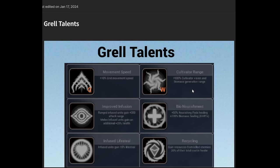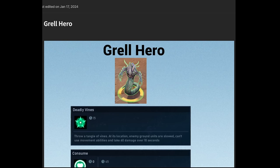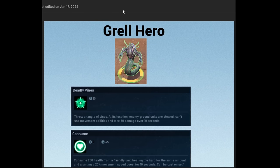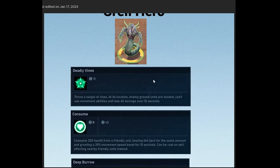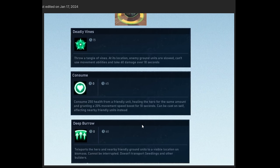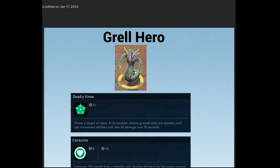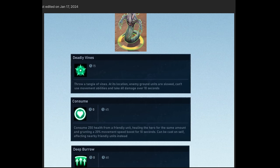Here's a quick look at Grell Talents. And here is the Grell hero — one thing to mention: the Grell can choose any of the Protectorate heroes or its own hero, which right now is called the Grell hero. It has some different abilities. This hero is not great at soloing other heroes — just something to mention. He's a lot of fun but you definitely have to play him a little bit differently. That is the Grell tech tree and talents.